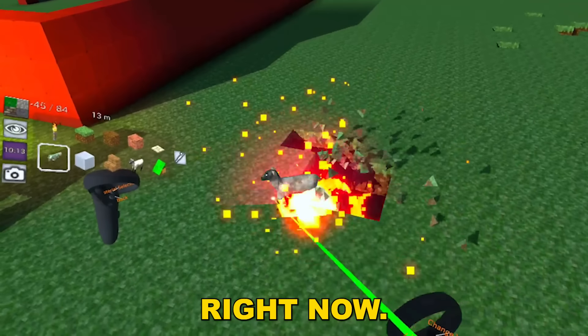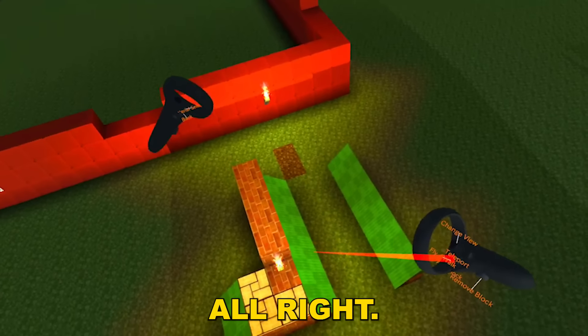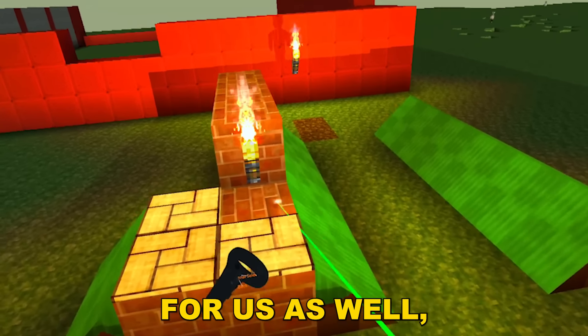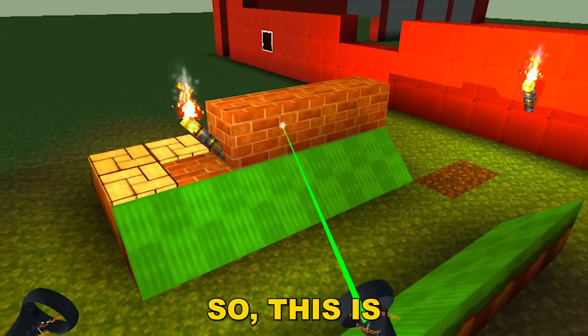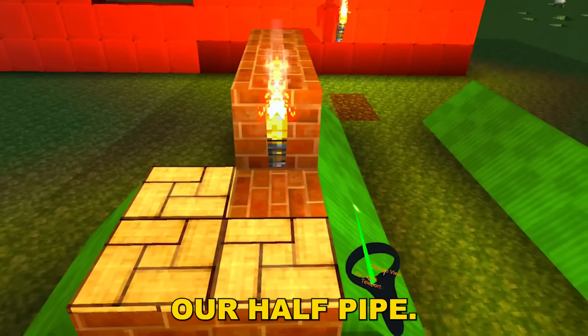I got a little distracted — I found a laser and I can plant sheep, which is fun. But what's most important is this idea right here. This is my genius idea: this is going to be our half pipe. It's not as detailed as I'd like it to be, but this is our half pipe.